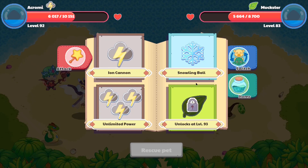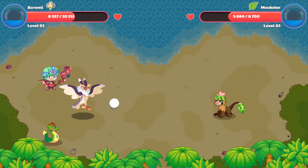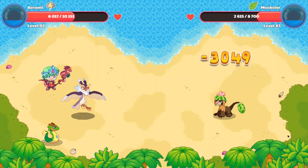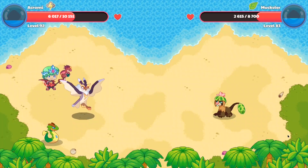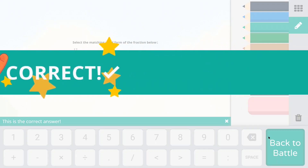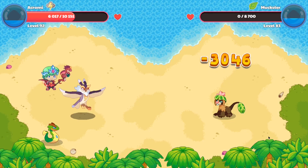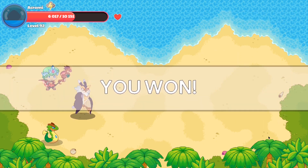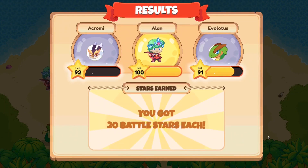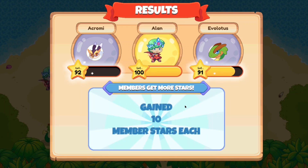Let's cast the spell Unlimited Power and obliterate the enemy team — doing 3,600 damage up front and 3,000 damage to the monster in the back. Now let's also cast Snowling Ball and take a look at its attack animation and idle animation. Its attack animation just has it swish its wings forward, which is pretty cool. We instantly managed to destroy the enemy pet in about 3 attacks, which is pretty cool. The Acromie is a decent pet because it has nearly 50-50 health and attack damage, making it a pretty balanced pet.